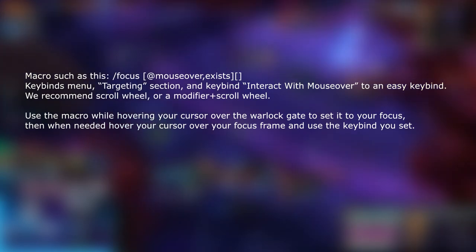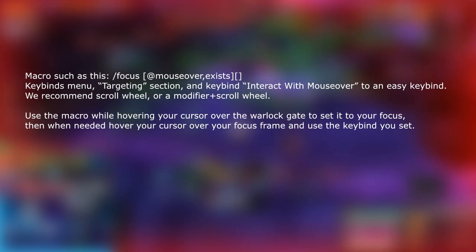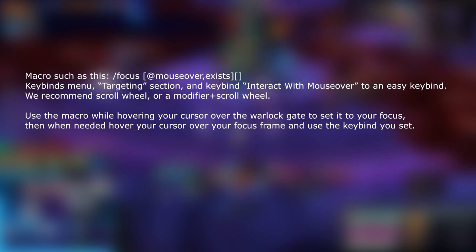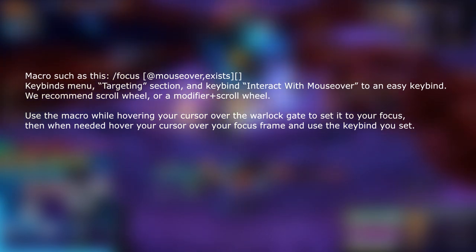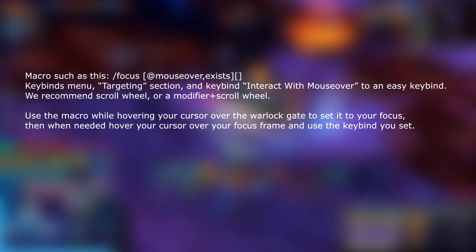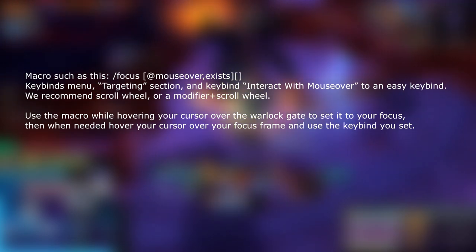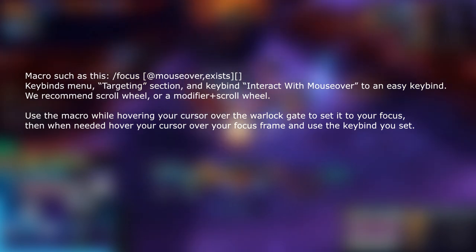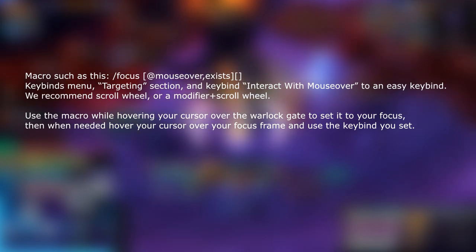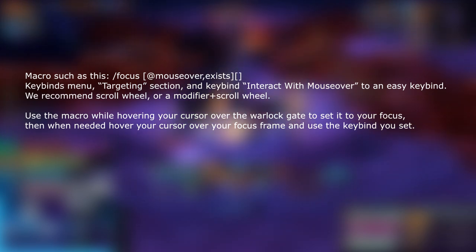The biggest tip for Phase 3 is to make sure your entire raid uses a macro to take the warlock gate rather than trying to manually click it. When everyone tries to click it people stand on top of each other and may fail to click it. Set your warlock gate to your focus using a macro, then use a specific keybind to interact with your focus frame. This should make it 100% guaranteed that you take the gate at the right time.